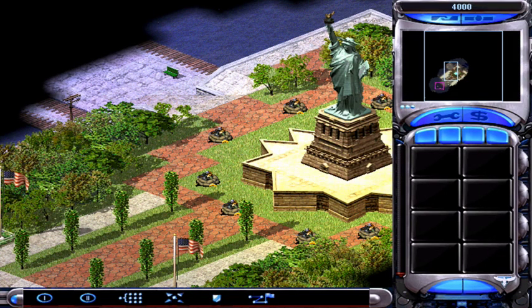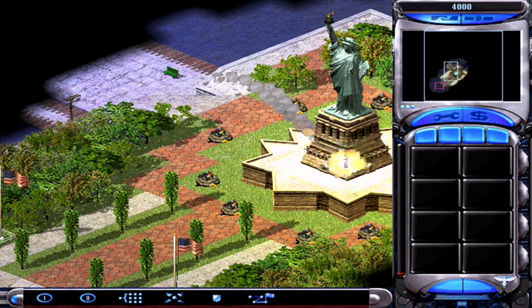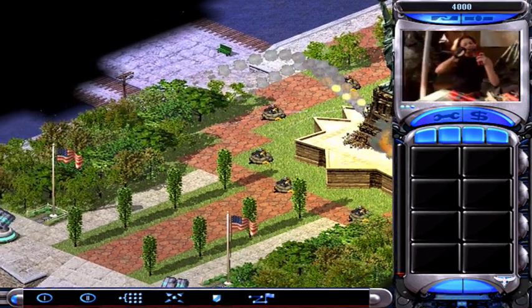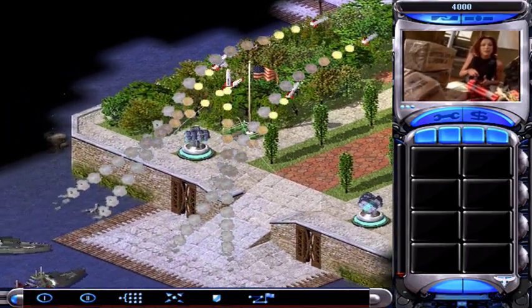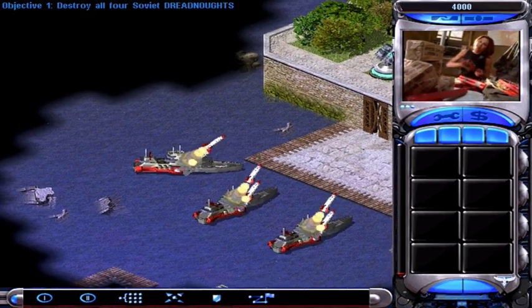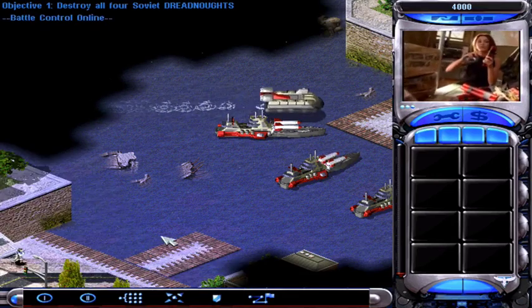Stand by. The Soviet Navy is attacking the Statue of Liberty! We can't let them get away with that! Is there anything you can do? Incoming transmission... Tanya here, listen up — we've got a couple of Kami dreadnoughts in the harbour looking for a special sightseeing tour of the Hudson River. I say we give them a very special view of the bottom first.